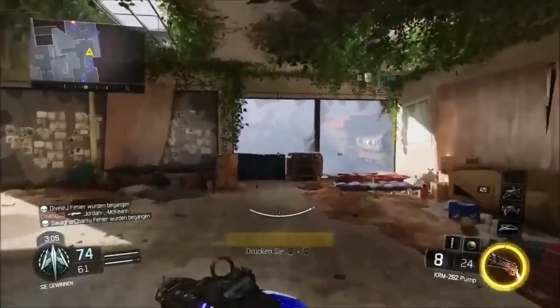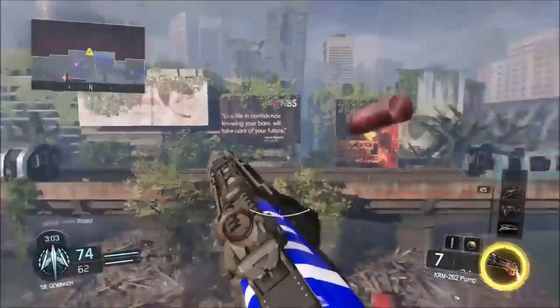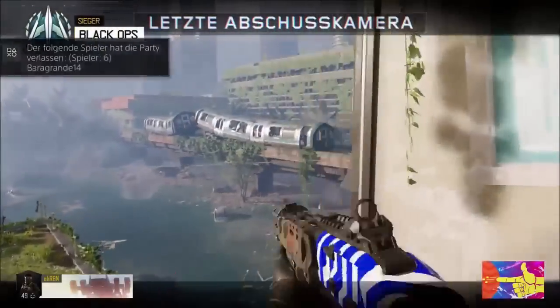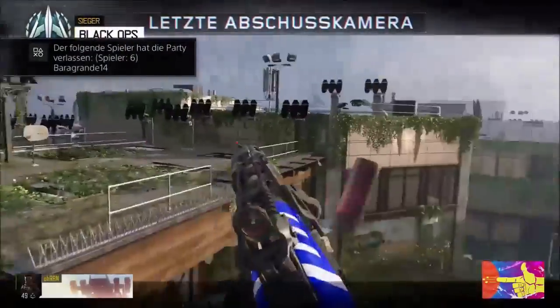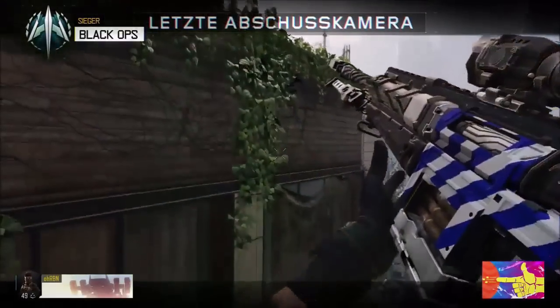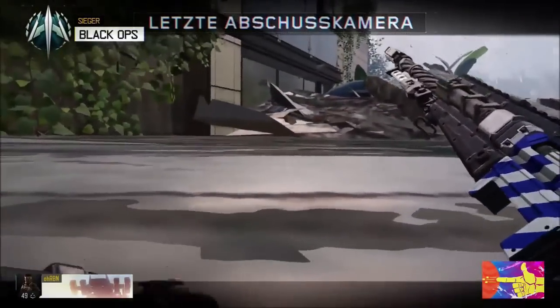That was awesome. Now here comes the trick shot — enjoy. There's a double shotgun. He shoots the shotgun twice, then swaps over, and bam — look at that. The guy was on top of the building right there, if you didn't see that. But that was really dope.